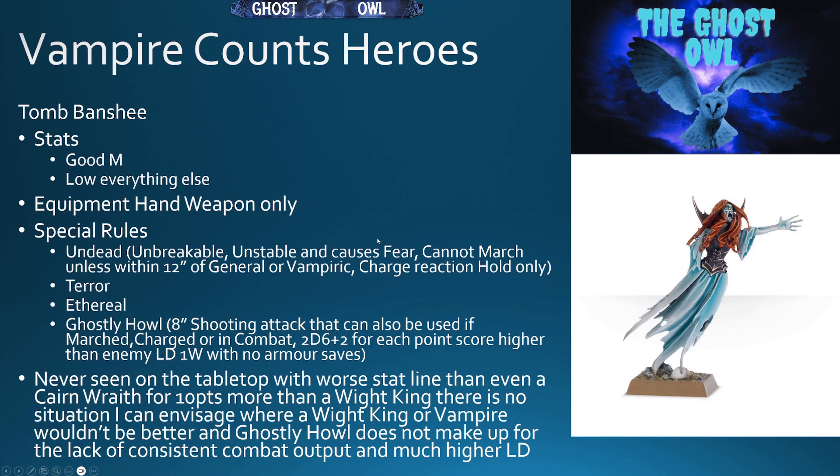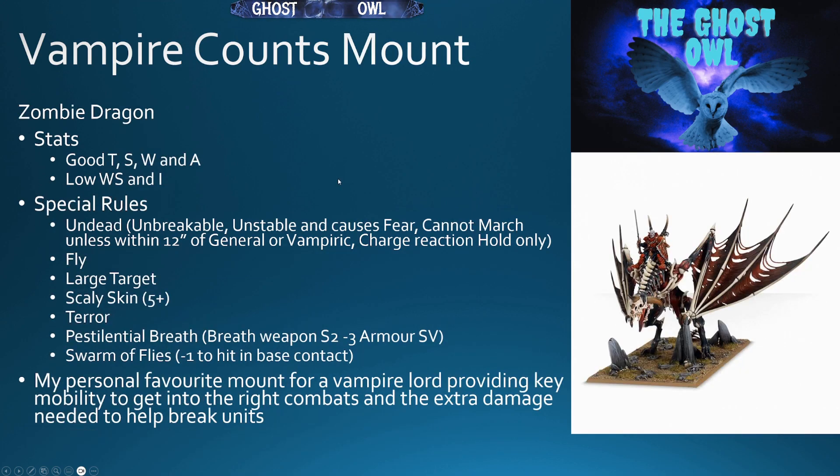That brings us to the end of the Vampire Counts Heroes. However, there are two mounts that can be taken on the Lords which don't have single entries, and they are quite important rules-wise, so I wanted to add them in. First, the Zombie Dragon, which can only be taken as a mount for a Vampire Lord — you can't take it individually.